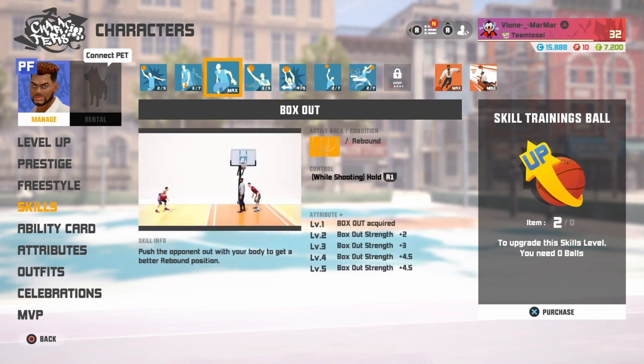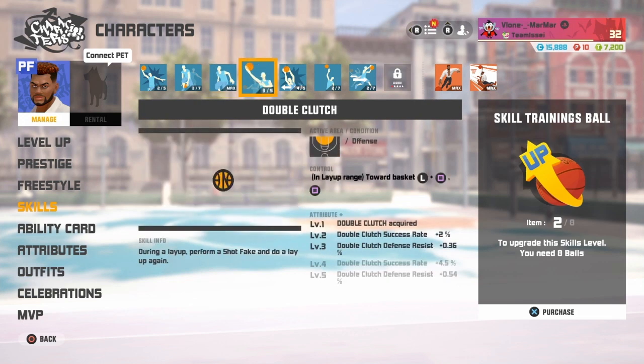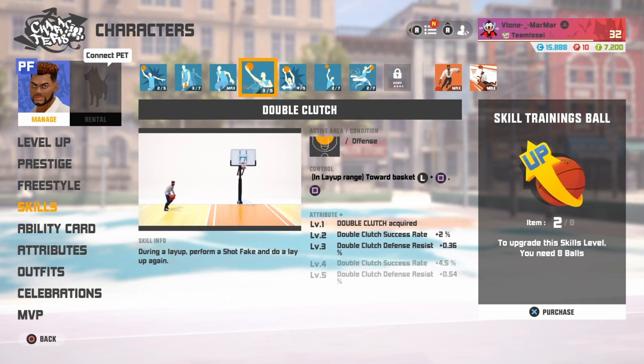Box Out — I got mine maxed out because I like to play big man. Some people might not care about Box Out and might try to upgrade their Duck at Will and all that stuff. But Box Out is another good thing he has. Then he has Double Clutch. With his height advantage and the speed he already has, this is unexpected. The only Double Clutches I know are on shooting guards like Carolina and Jason, and Small Forwards. You wouldn't expect him to have Double Clutch.